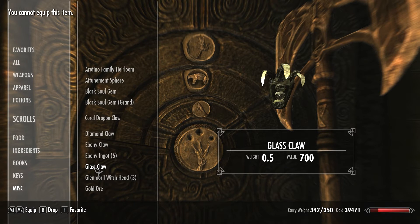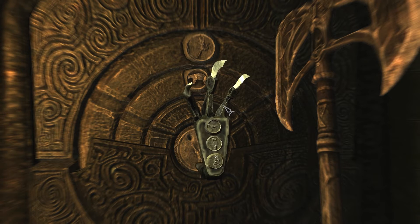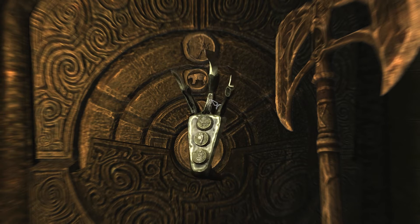Hey guys, this is xfox here, and this is going to be how to do one of the classic door puzzles in Foul Host. It's pretty simple. You're going to get this claw right before you come in here, and you just look at those three items there.